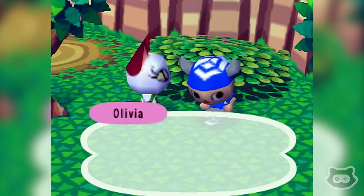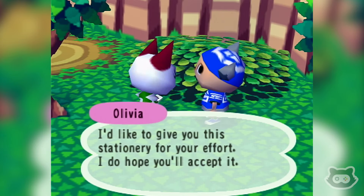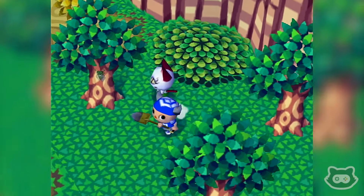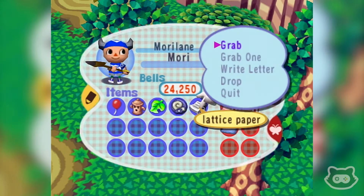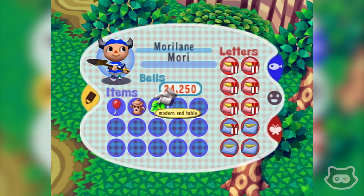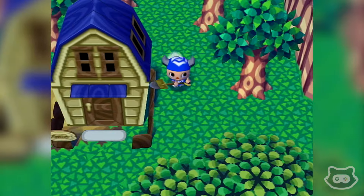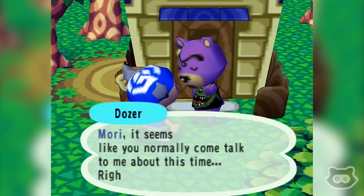Delivery made. Olivia says: 'You actually got it back for me — thank you so much, I'd like to give you this stationery for your effort.' We could use that to send some stuff to the museum through paper mail. There are still some gyroids around here somewhere. Dozer — love the fact that you're rocking the Godzilla shirt! He says it seems like I normally come talk to him about this time, which is fine. He had something but now he doesn't.